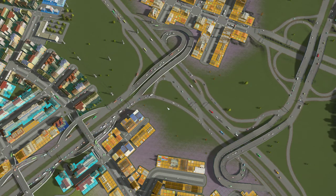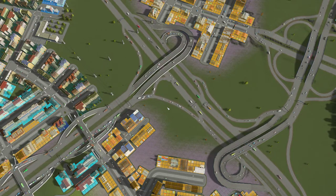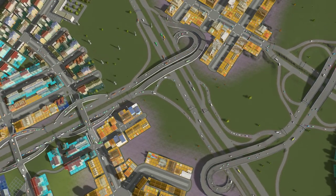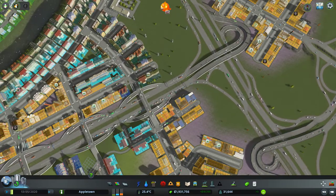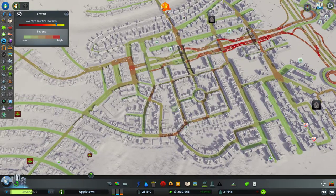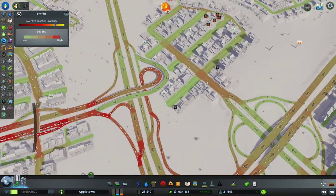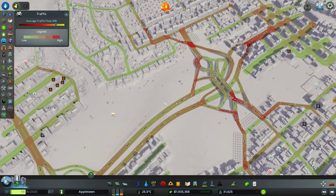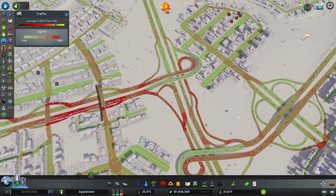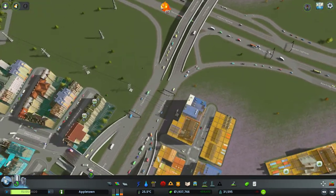Hello everybody and welcome back to the Cities Skylines traffic tutorial - fixing traffic with various mods. We're sort of at one last little issue here and I feel like we need to study it for a second to figure this out. If we go to traffic flow, we're at 81%, which is quite a bit higher - bouncing between 80 and 82, at one point we were at 84. So really this is the one last issue we've got going on here.